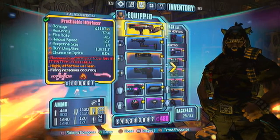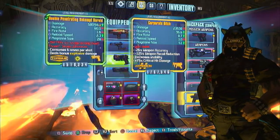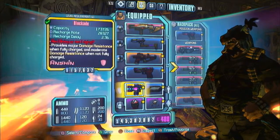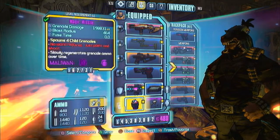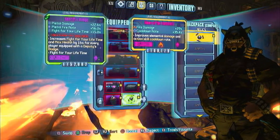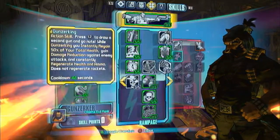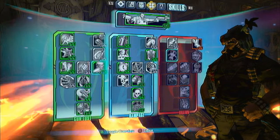Here's my gear: the Practicable Interfacer in Fire, the Fibber for the extra critical damage and slag, the Unkempt Herald for Incinerator, and the Bitch for very accurate firing to get him to land. Ruby was just for healing, although I didn't really need it. The Blockade Shield — I farmed a very good version and I'm really starting to like it. Magic Missiles for slag. Sheriff's Badge to boost the Herald, and the Ancient Cyrelic to boost fire damage to further power the Interfacer. And this awesome Chaotic Evil Monk class mod — it's a great class mod for the Gunzerker. And here's my skill tree that hasn't changed in forever.